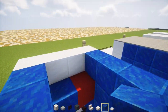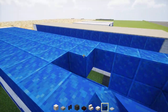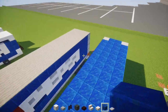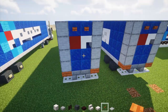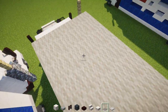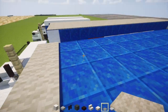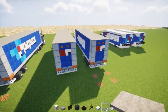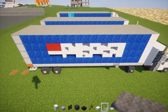Add lapis lazuli all across the roof area, then take acacia wooden buttons and add two to the back on top of the trailer. Then add light gray wool carpet across the entire roof of the trailer. Once you're finished with that, you're pretty much done — all you have to do is copy the logo on the other side, just flipped.